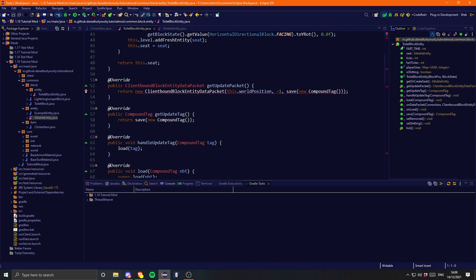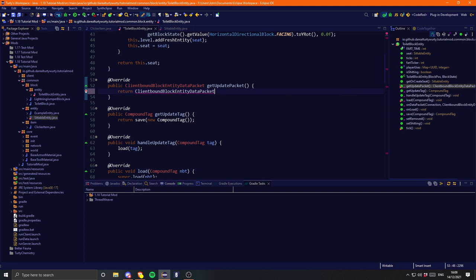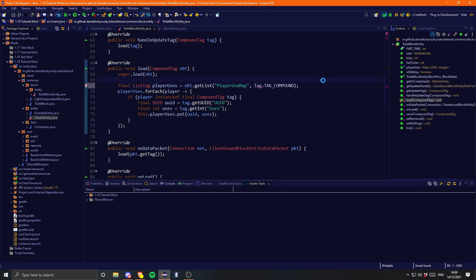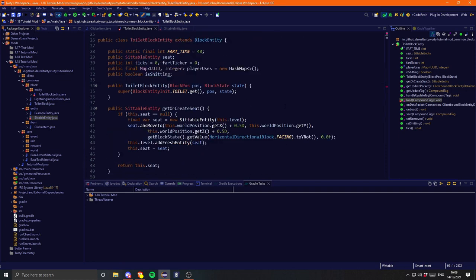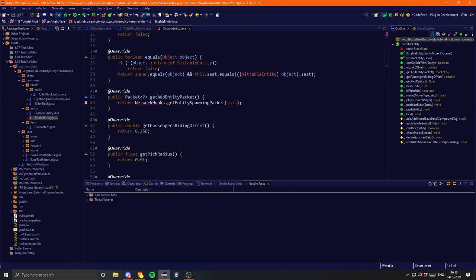The constructor here has been made private - not sure why - but we can just use the 'create' method. So instead of 'new' we can just do '.create' and that simplifies our update packets. Here once again we need Tag - save and import. NetworkHooks has also changed package so we can re-import that. And what are we left with? OreGen, as I assumed.